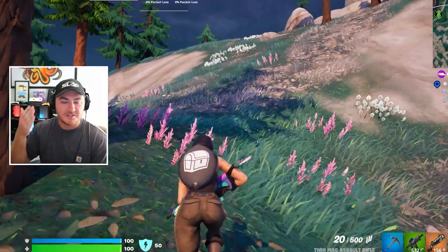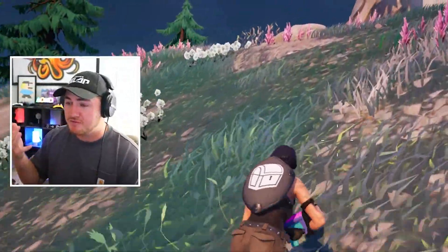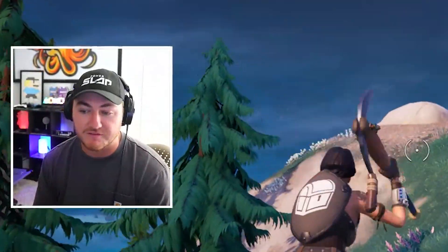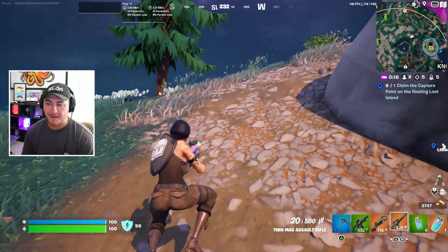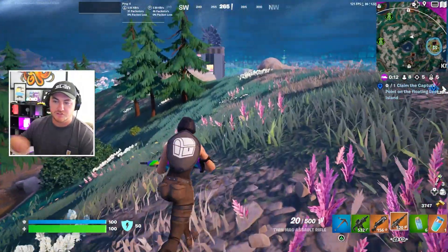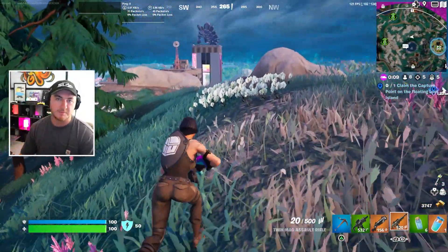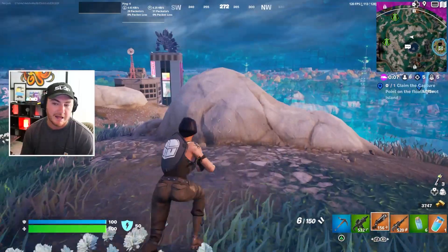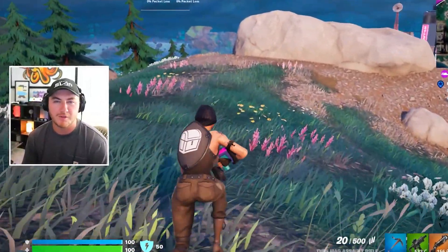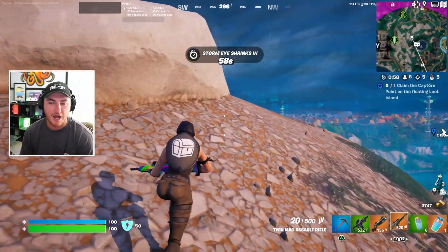So there you guys have it. Let me know your thoughts down in the comment section below — do you think these new changes in design and layout are good, or do you prefer the current one? My favorite part is that when you click on a skin it displays it on the right-hand side without having to zoom in and lose the rest of the item shop. I know a lot of people probably enjoy the traditional shop layout we have now, so let me know your thoughts. Some people don't like change, but Epic is obviously trying to change things up here — we'll have to see what happens.